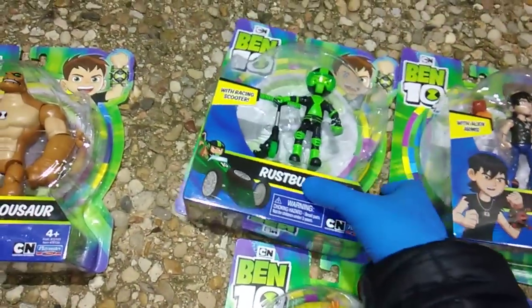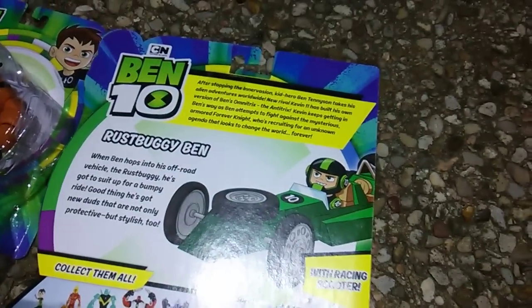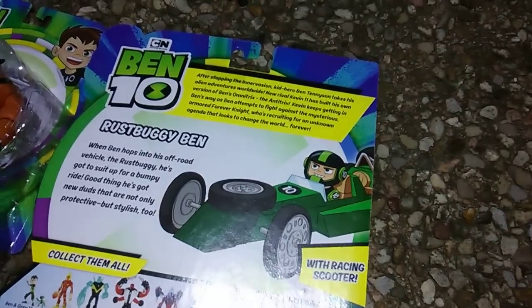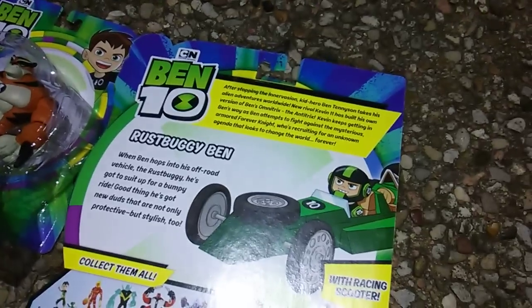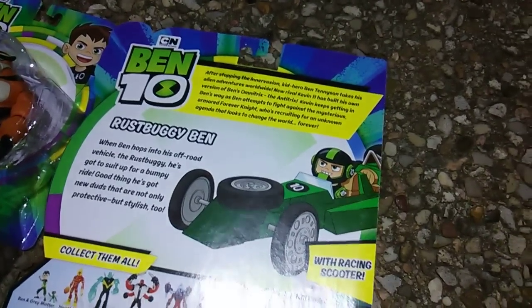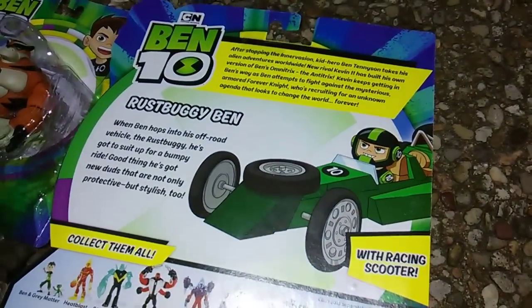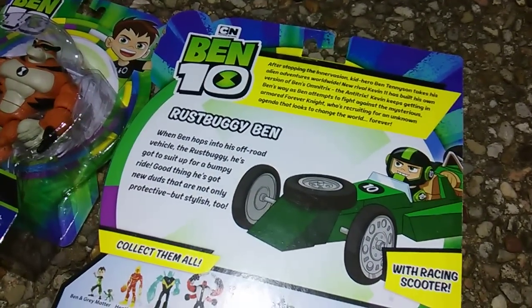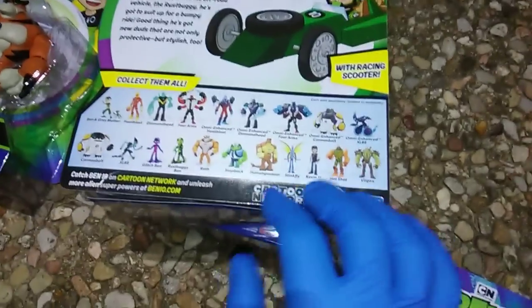Let's see what's up with Rust Buggy Ben. The Rust Buggy is this little go-kart, but he comes with a scooter. After stopping the Innervasion, kid hero Ben Tennyson takes his alien adventures worldwide. New rival, Kevin Eleven. Kevin isn't joining the team this time — he's a rival. He's built his own version of Ben's Omnitrix, the Anti-Trix. Kevin keeps getting in Ben's way as Ben attempts to fight against the mysterious armored Forever Knights. The Forever Knights are back, recruiting for an unknown agenda that looks to change the world forever.